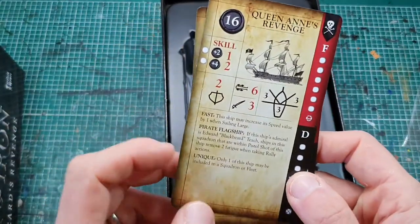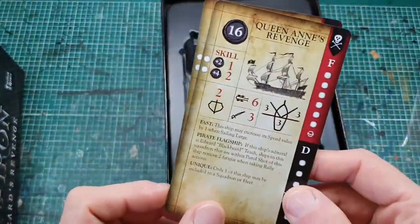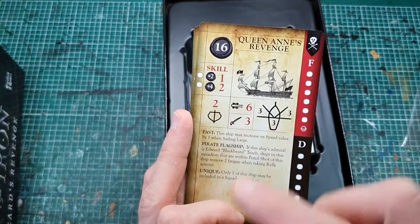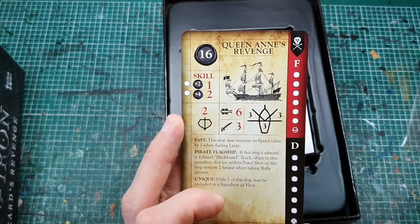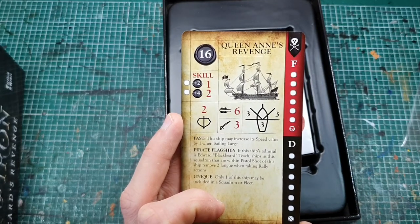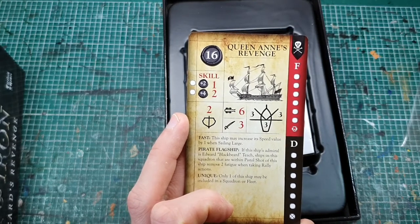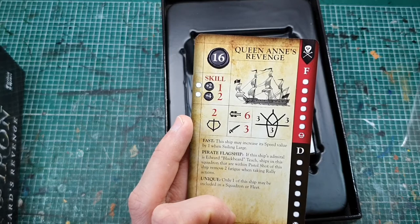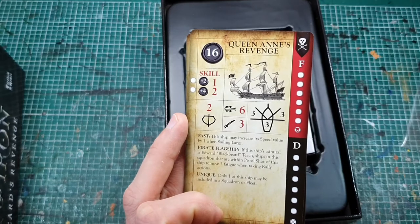And we have Queen Anne's Revenge — she's a frigate. Broadside value of 6, which is pretty chunky. Crew value of 3 and a 4-2-2. We have a ridiculous 3-3-3 and it's fast. This ship may increase its speed value by 1 when sailing large, so at standard sail we're talking speed 4, which is crazy. Very fast ship here.